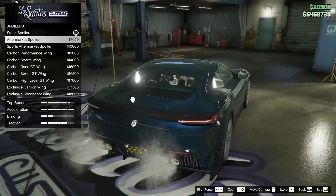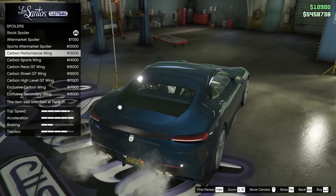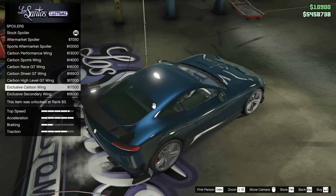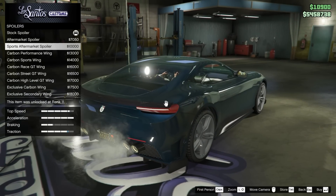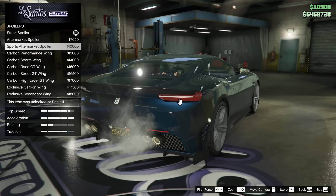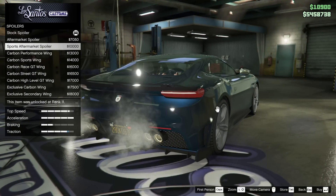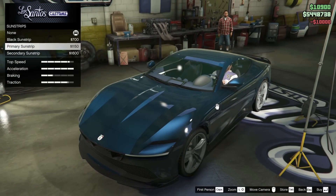For the spoiler, we've got the aftermarket spoiler or the sports aftermarket spoiler. The carbon performance wing is okay looking as well. I really do love the exclusive carbon wing but they just don't fit with the build, so I can't go for it right now even though I really want to. I also don't really like how the aftermarket spoiler goes above the headlight — I think that's kind of ugly, but it is integrated very well actually. I kind of like it with the holes through it — the sports aftermarket spoiler. I haven't done it yet on this car, so let's go for it today.